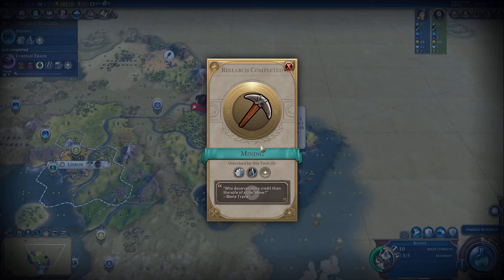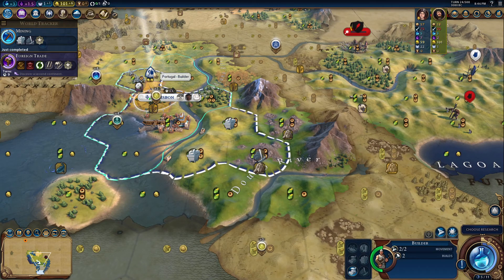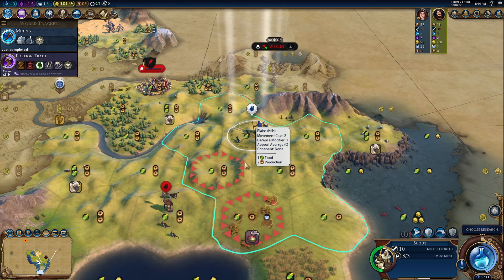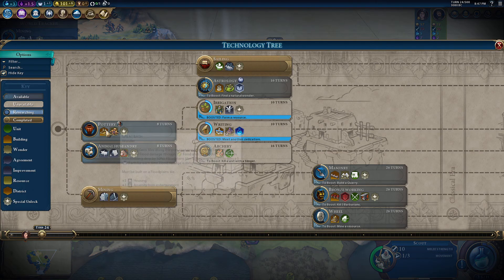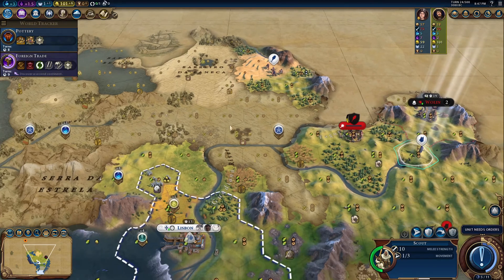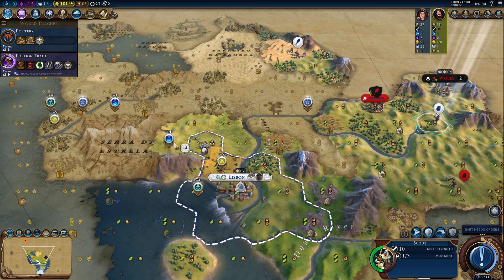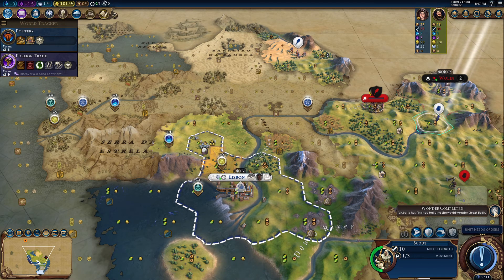I need to take my one builder here, which has two charges, and head on down here. We'll improve that quarry, and then research. I'm going to go for pottery so we can get into writing, because we have a pretty good spot for that over here - yeah, that is a great spot for Lisbon. Let's hope we can get that.